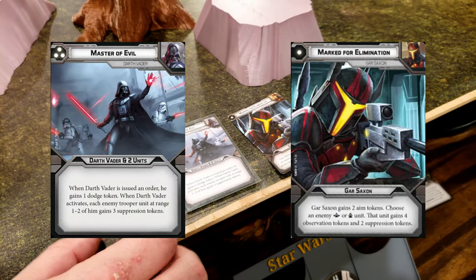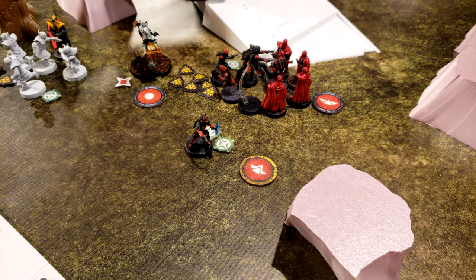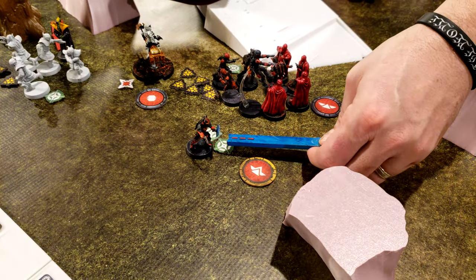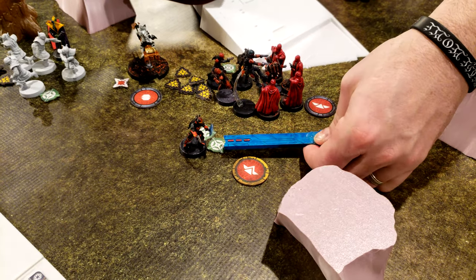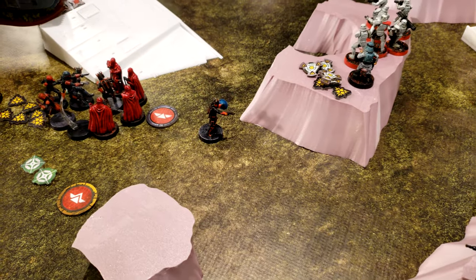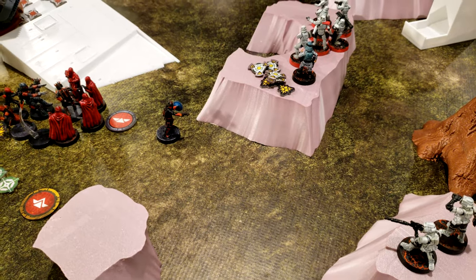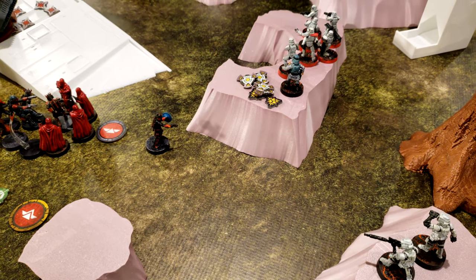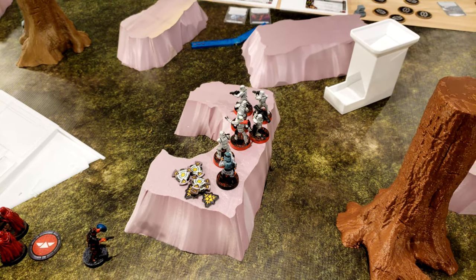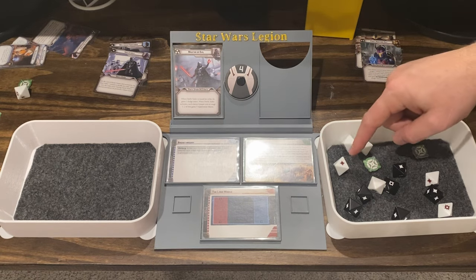I have Master of Evil and Mark for Elimination. I'm going to activate Gar Saxon first and have him jump up there. Is it going to put him in range one? Yep. So he's going to use his flame projector on this squad right here — the Snowtroopers. Not a great roll.